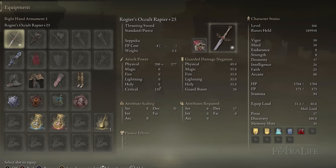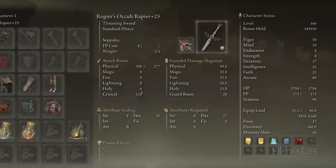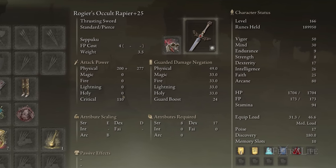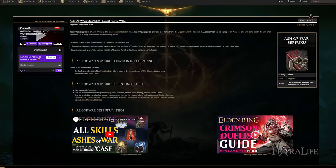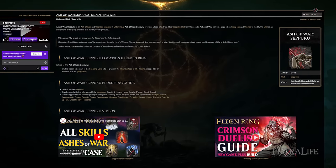It's not particularly important what weapon you use for melee in this build. I'm using Roger's Rapier because I fell in love with it during my Crimson Duelist testing, but you can use any weapon as long as you meet the stat requirements and can put Seppuku on it — that's a limited range of weapons, but you can pick whichever you like.